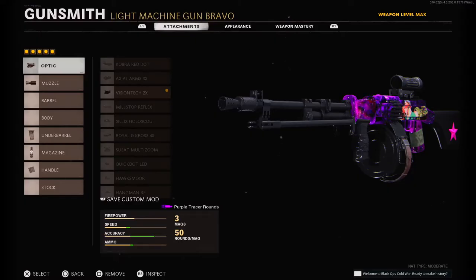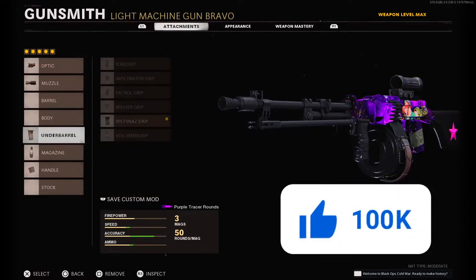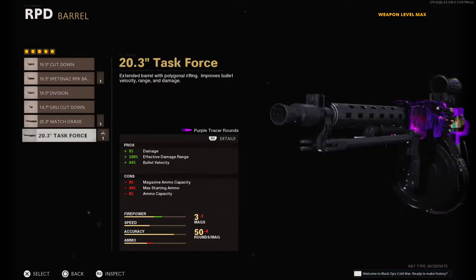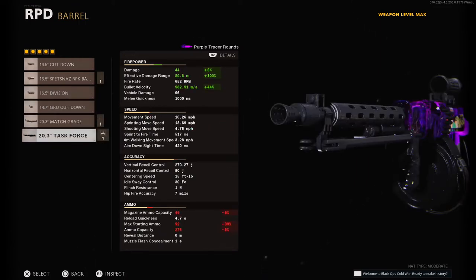For the attachments you'll need a Vision Tech two times scope, or whatever you feel comfortable with, the Spetsnaz compensator, the Spetsnaz grip, the fast mag, and the GRU elastic wrap. You do not need a barrel or a task force barrel for this because the damage is already at 42, so it doesn't really make that much of a difference.